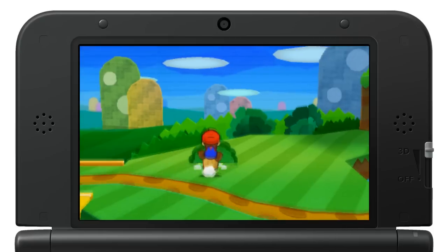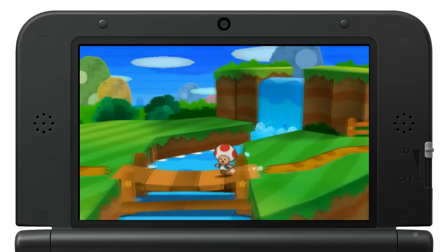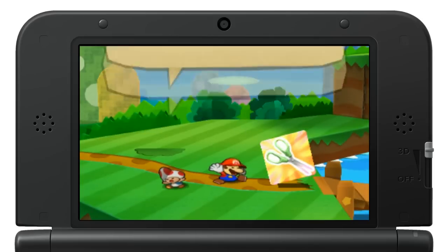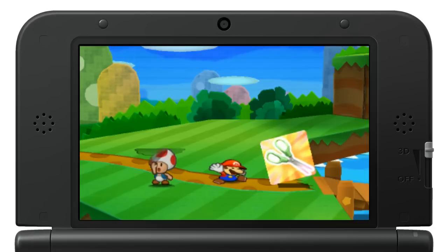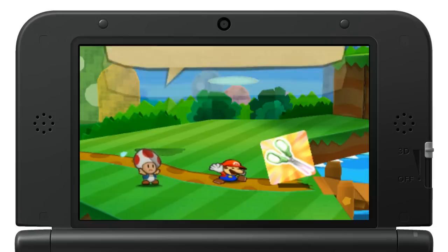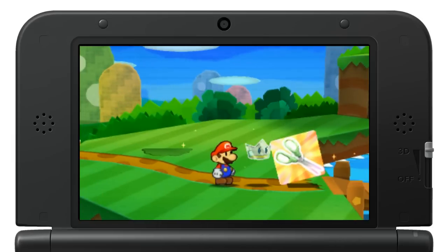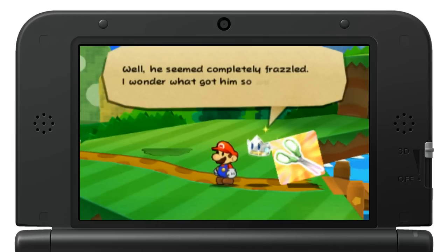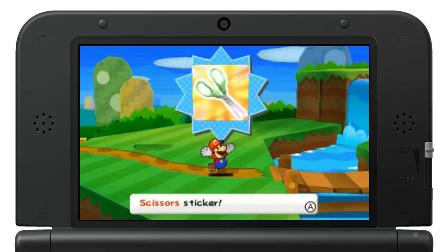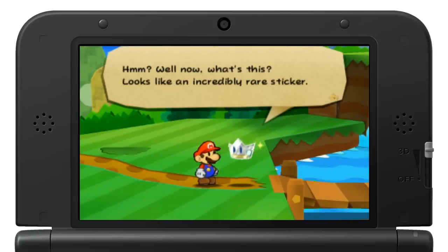Is it pretty much just finding them in blocks and stuff? Yeah, there's that, and you get some by defeating enemies. Watch this — there's a special sticker. How far into this are you? This is from the very beginning, after the tutorial. You see Toad for the first time ever panicking — he's finally not cool as a cucumber.